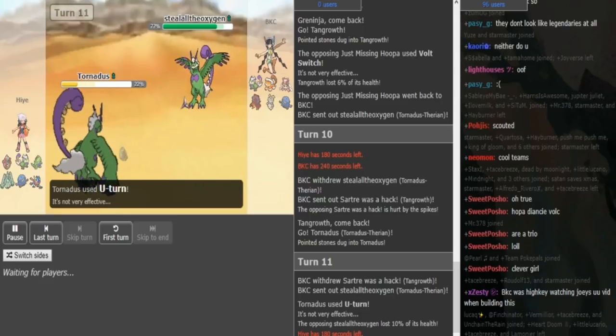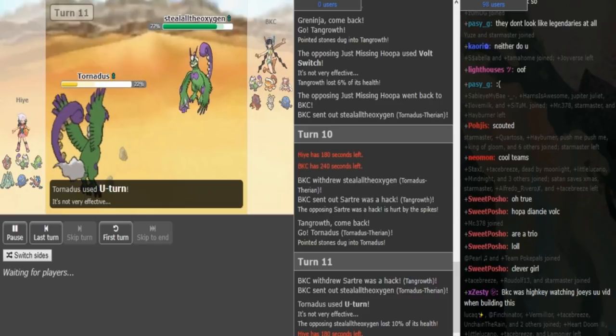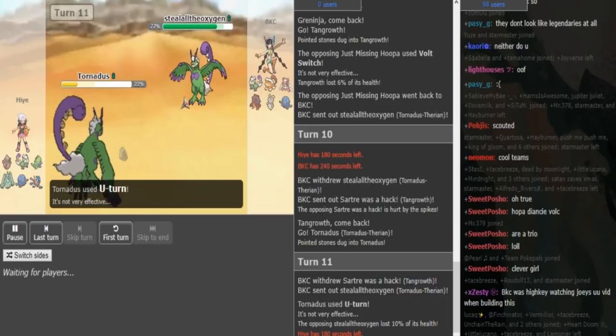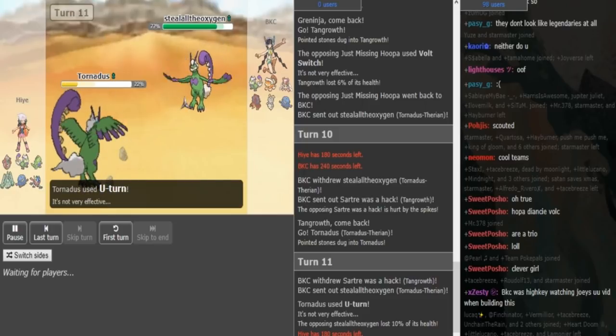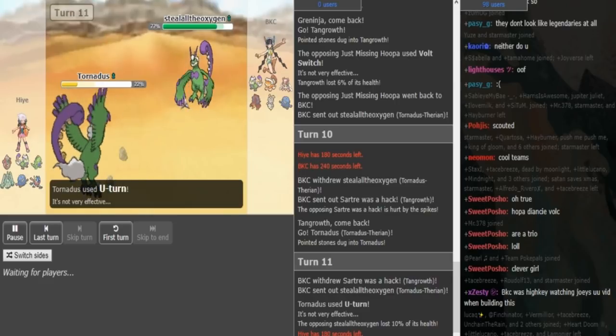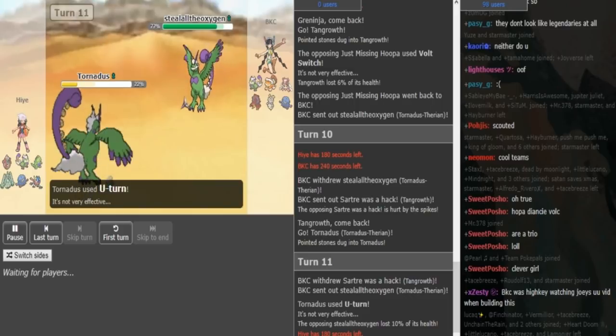And he didn't wanna go hard Tyranitar. Because now that he got the U-turn in, now he can actually go Tyranitar — get Tyranitar in on the Torn. Not hard switch into Tyranitar on Torn, but get Tyranitar in on a free turn on the Torn. Which means he can probably live a potential fighting move, as long as it's not Z-All-Out Pummeling. He can probably live a regular Focus Blast or Superpower. Depends on Tyranitar's investment — if it's bulky, it can definitely live a fighting move.